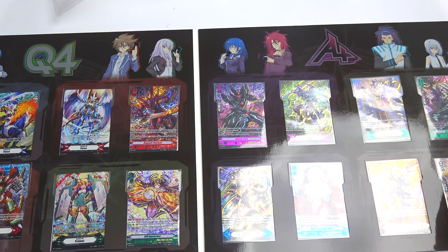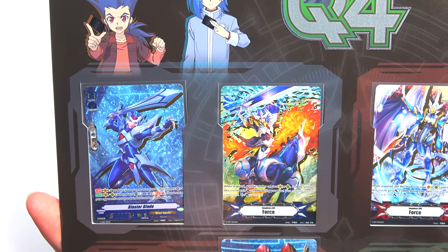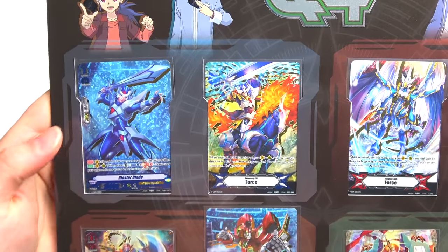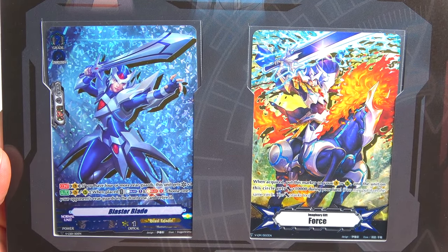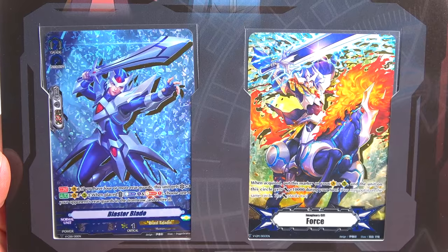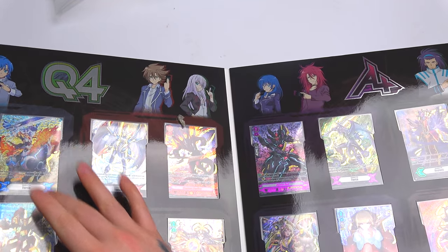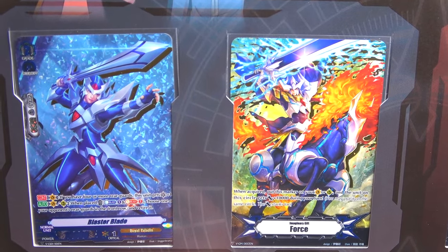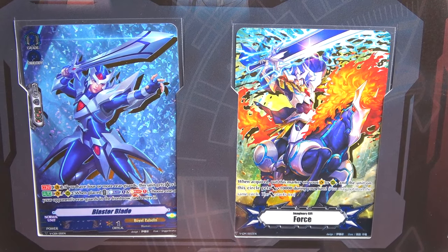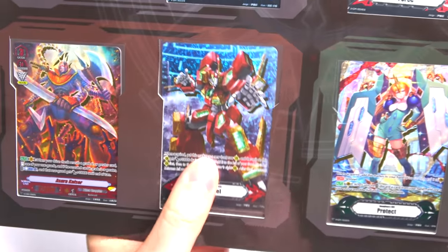All right, let's start on the Q4 side. So we have Blaster Blade — look at the artwork on it. Just look how phenomenal that looks. Royal Paladins. That's actually a Force marker — King of Knights Alfred as a Force marker. That is epic. I absolutely love that Blaster Blade, that looks so cool.